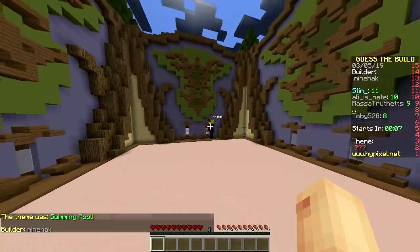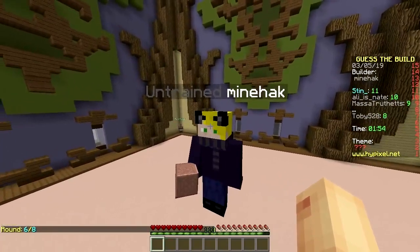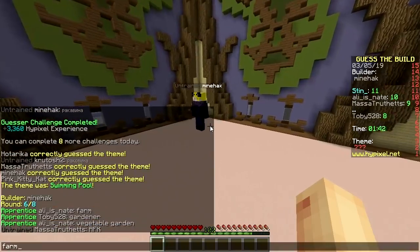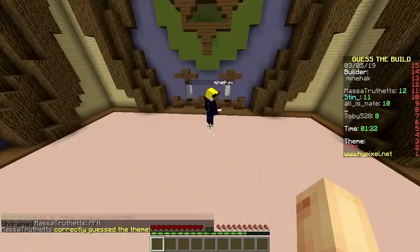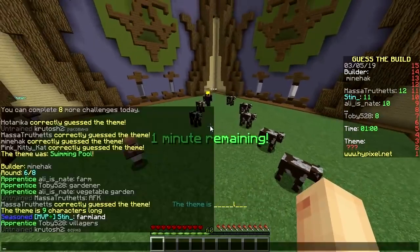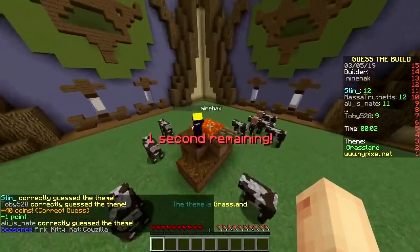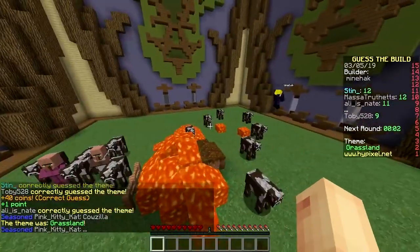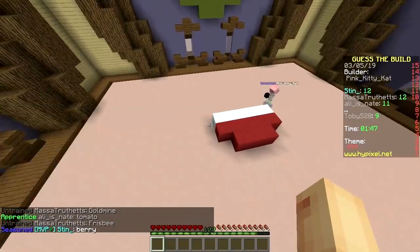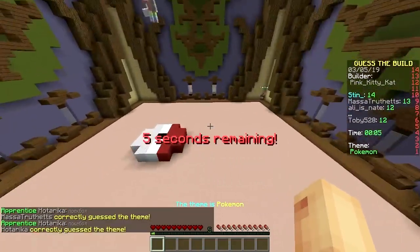Next up Mine Hack — the first AFK in the game, just as we complimented how fast everyone is. Vegetable garden, farm, daylight sensor, grass... someone got it! They're cheating — villagers? Cows? Farm? Two people got it and no one else knows. Grassland — you can tell by the volcano in the middle! They are good. Red tomato? Never tomato, worth a guess. Red and white — Pokemon! Another super fast round, too fast.